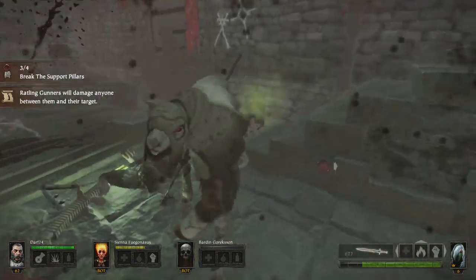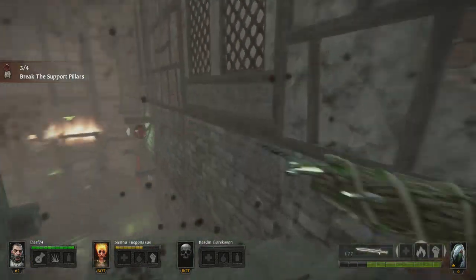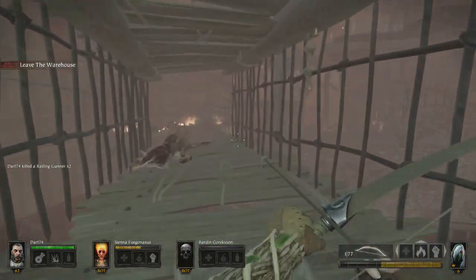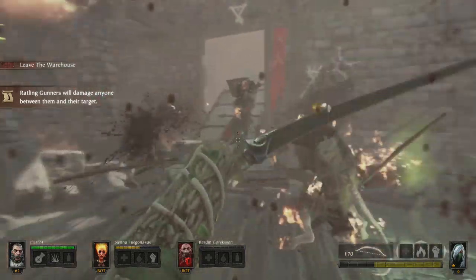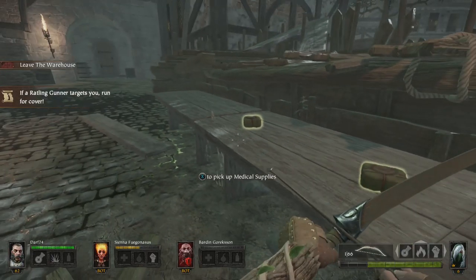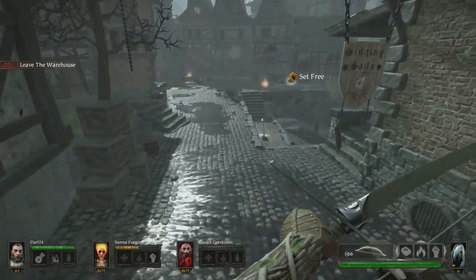Okay, we lost our dwarf. I guess she couldn't help him. But we're about to finish this area, so that's good news. How do we leave the warehouse? Alright, I've got pretty much everything I need here. I'm going to go let our little dwarf friend out.